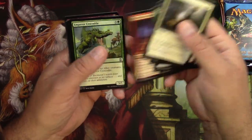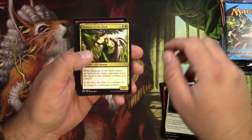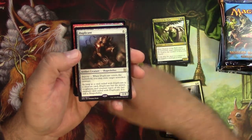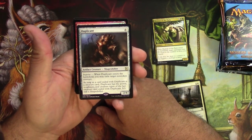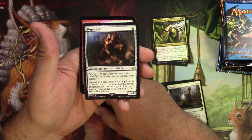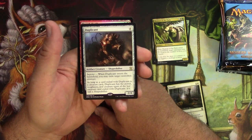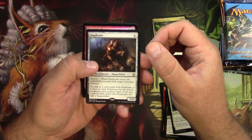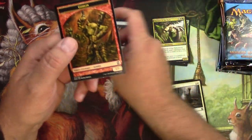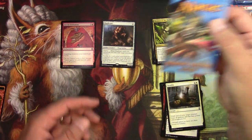Oh, love the art on Memory Lapse. Faithless Looting is banned anyway. Tragic Slip — okay. For uncommons: Shaman of the Pack, Roar of the Wurm, Priest of Thune, and a Duplicant — it's a six-drop artifact creature. Imprint: when Duplicant enters the battlefield you may exile target non-token creature. As long as a card is exiled with Duplicant, it has the power, toughness, and creature types of the last creature card exiled with it. It's still a Shapeshifter — I like Shapeshifters. Foil Orcish Oriflamme and a Goblin token. The Earl of Squirrel approves.